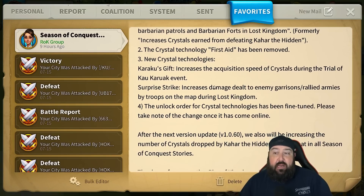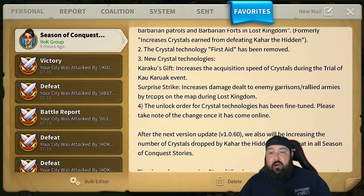Same thing for Surprise Strike: it increases damage dealt to enemy garrisons and rallied armies by troops on the map during Lost Kingdom. To me, this confirms that Lilith understands it's a garrison meta right now.